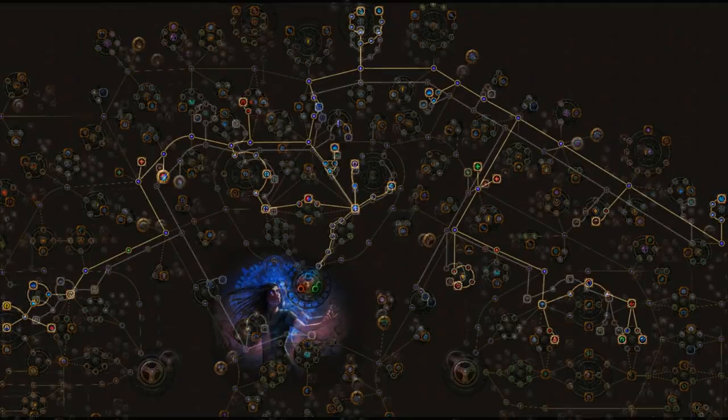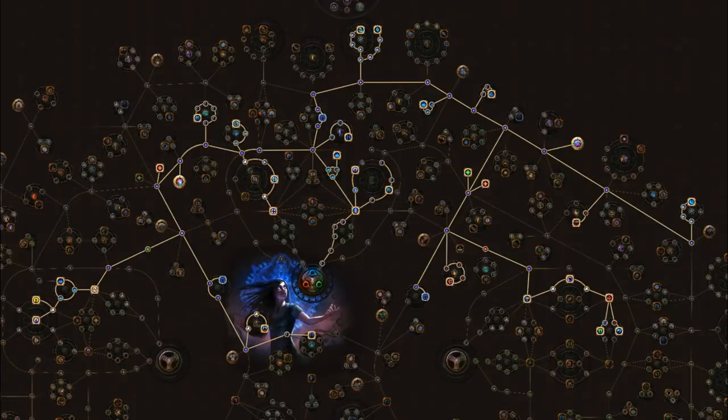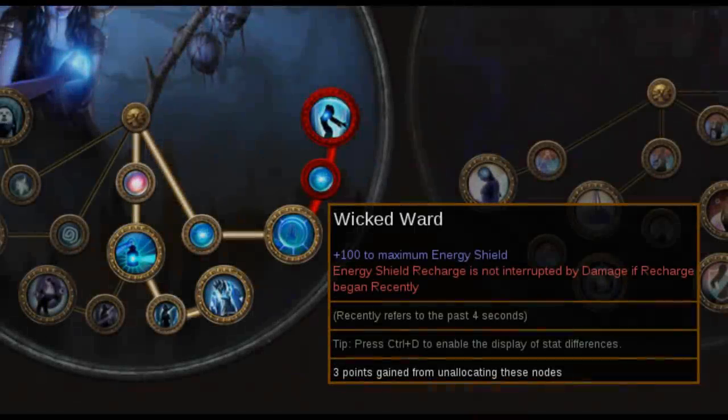When you swap over to CI, just grab the majority of the energy shield nodes, respeccing out of life, and picking up the Chaos Inoculation node. This is the new endgame tree for 3.6 — it's changed a bit since 3.5 because of buffs to certain passives and some new clusters. It gets about the same energy shield as before and gained some damage overall. The tree is overall kind of simple — it's basically just a big web of damage and energy shield. You can of course, as with any build guide, feel free to tinker with things to your liking.